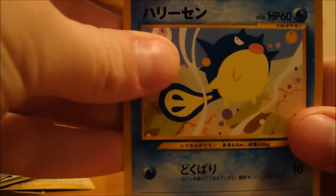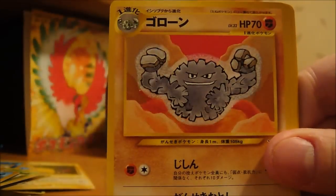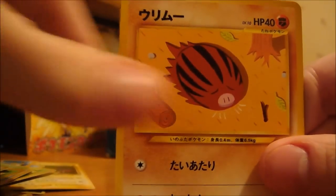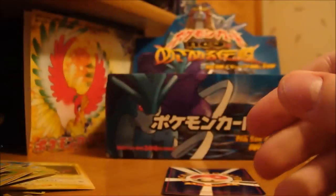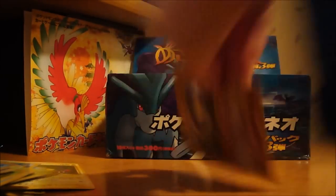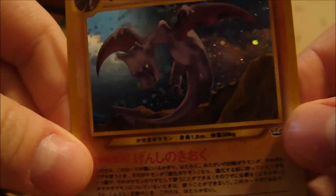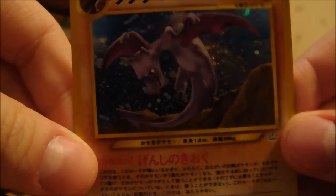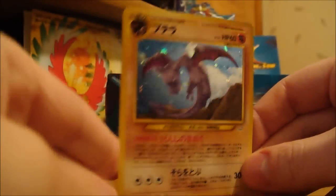This next one's a duplicate so I'm just going to open up another pack. Coolfish, Geodude, Graveler, Aipom, Chinchou, Jynx, Remoraid, Swinub — it's almost like the same exact as the last pack. And my holo is an Aerodactyl — that's really cool. I think this is actually a non-holo in the English set.